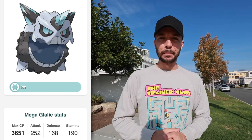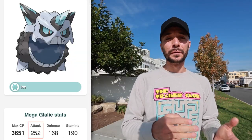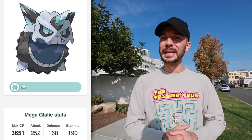Let's start off with Mega Glalie. If you want timestamps because you're not interested in this specific Pokemon and just want the top ice attackers, you can skip in the scroll bar. Mega Glalie is an all ice type Pokemon that maxes out at 3651 CP — not over 4000. It has an attack value of 252, a defense of 168, and a stamina of 190, so its most powerful stat is attack.